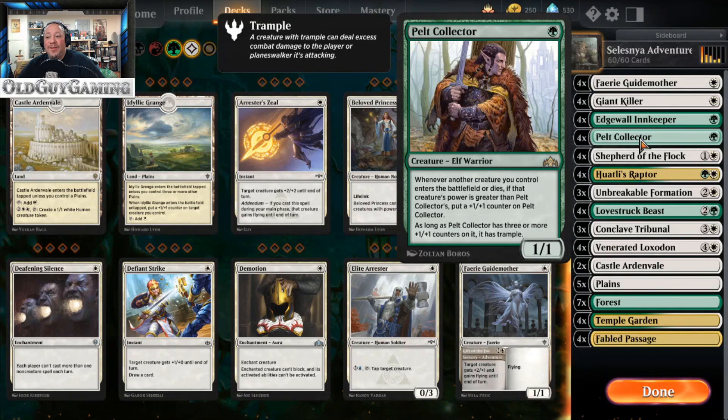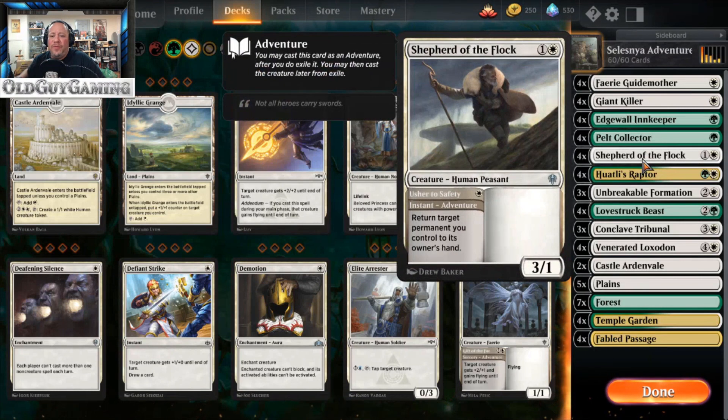We'll get into the Raptor that helps out later. Shepherd of the Flock lets you return a permanent to hand — great for control matchups. If you're going to lose something, you can bounce it back, and you can do that not once but twice, and it's a three-one as well.